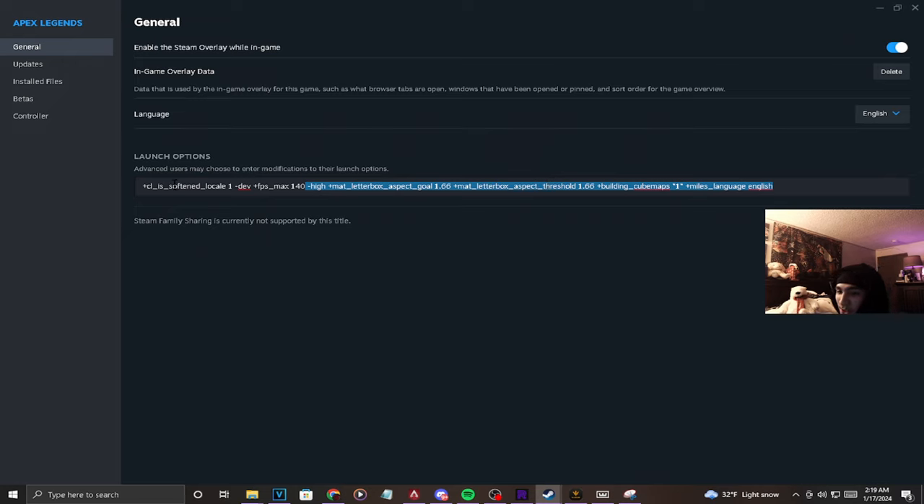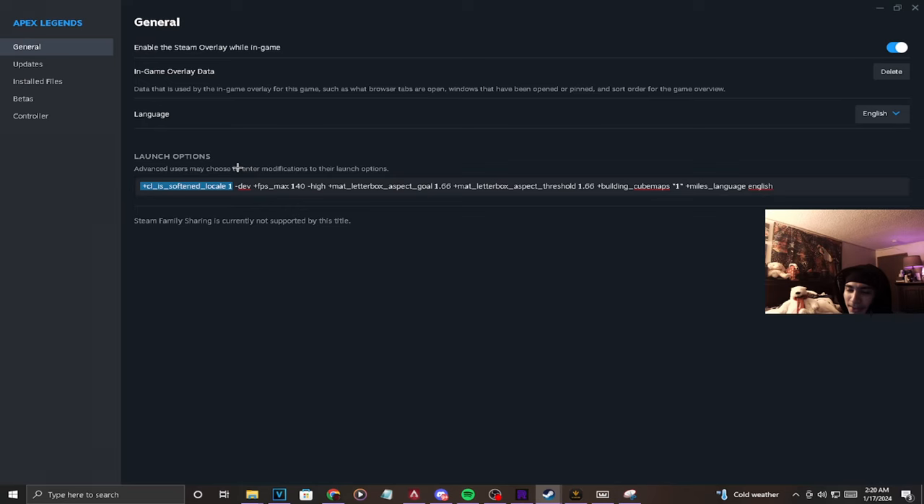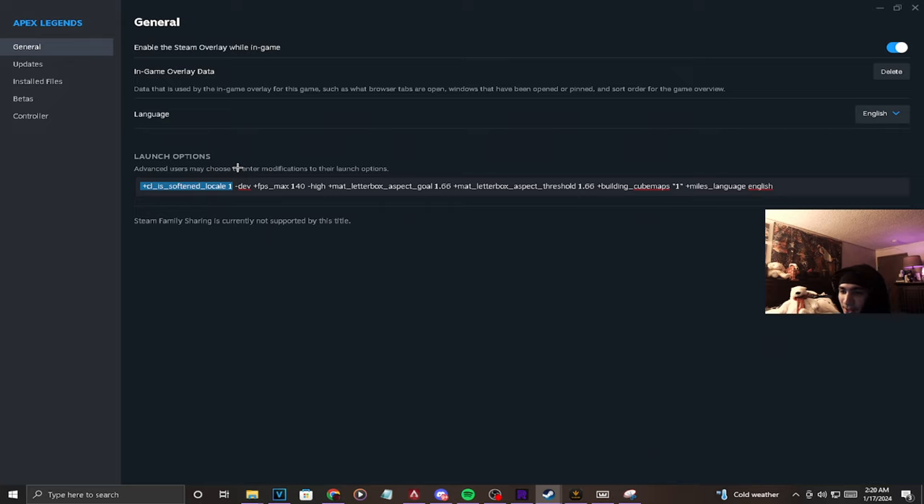The ones we're focusing on are four commands. The first one is for the red flash glow effect you see when you kill somebody — it's a little visual clutter but it looks great. Dash dev removes the super loud startup intro before the main menu. I set my FPS cap to 140 — I'm used to lower frames coming from an older PC — but you can set it to whatever you want.